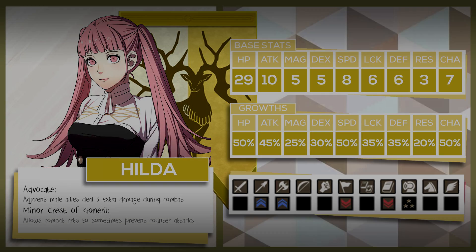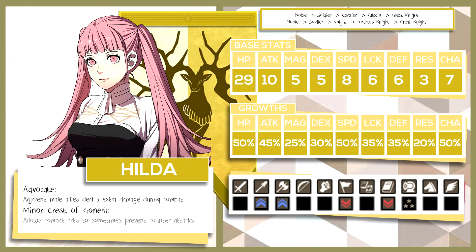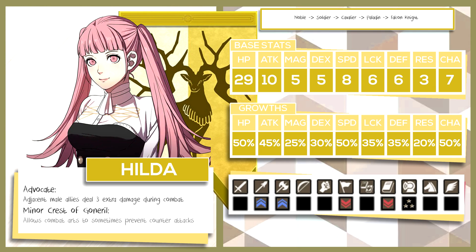The third and fourth options all end in Great Knight. The third starts with Noble into Soldier into Cavalier into Paladin and finally ending in Great Knight. The fourth path is Noble into Soldier into Knight into Fortress Knight and finally ending in Great Knight. I recommend going through the Knight line to take advantage of her budding talent plus proficiencies in Axes instead of having to build up lances and riding proficiency. If you're okay losing movement in exchange for Axe weapon EXP gain and better tank stats, go through the Knight class progression. The final option is Noble into Soldier into Cavalier into Paladin and finally ending in Falcon Knight — while not bad, it isn't the best use of her time compared to the other four classes.